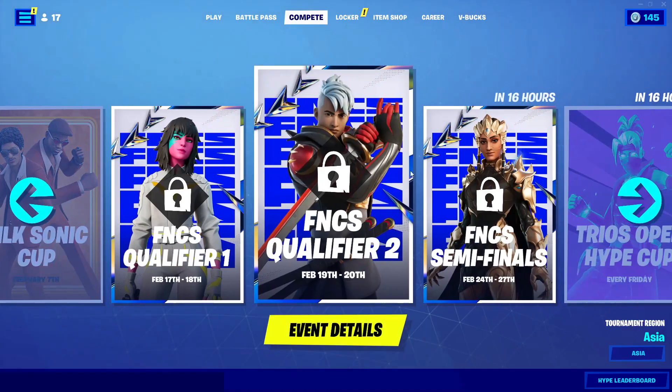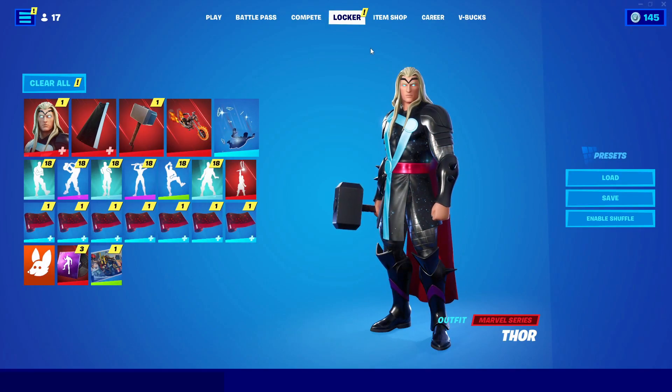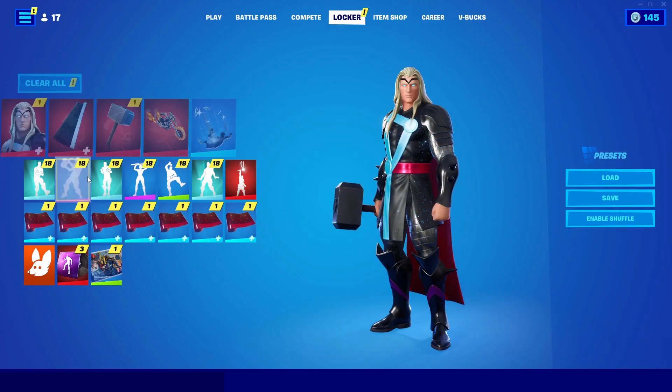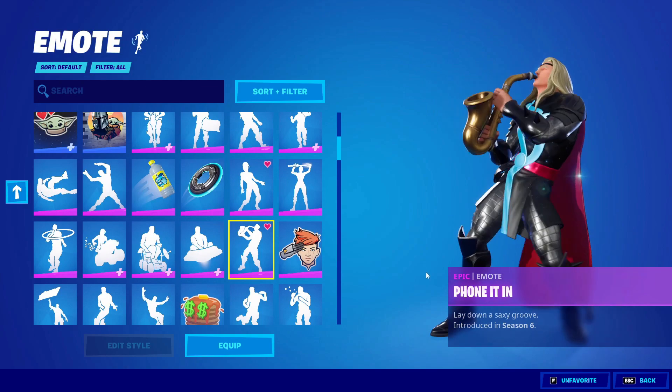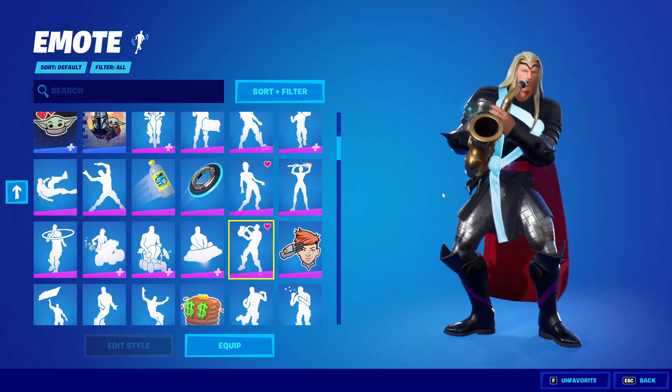Now after you do all those things, go ahead and go into Locker. Now in Locker, all you guys gotta do is just go ahead and go into Emotes and play out the emotes for like 10 to 15 seconds. So yeah, go ahead and go to Emotes and play an emote for like 10 to 15 seconds. It doesn't really matter what emote it is, just play it out.